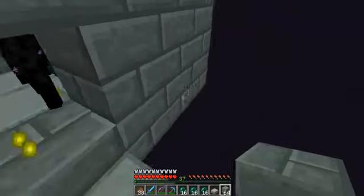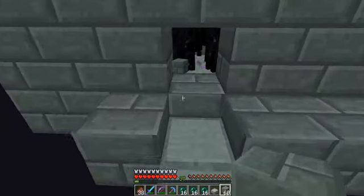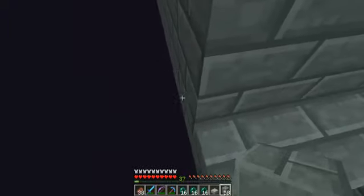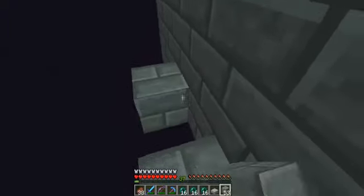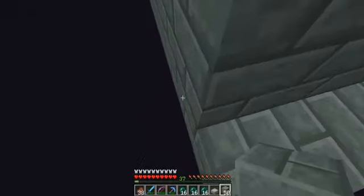So in this episode, what we're gonna be doing — we're gonna be making a room where we can stand, and we're gonna have an enchantment table here, an ender chest, and stuff like that. I have been here for a while because I did have to double check if this works.